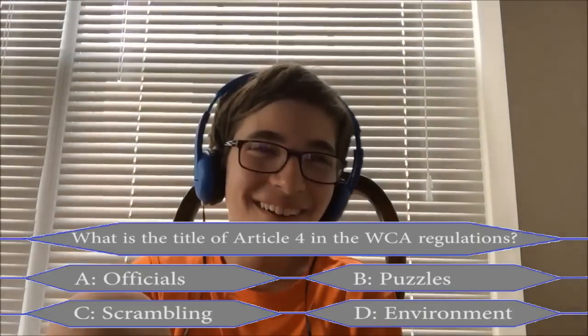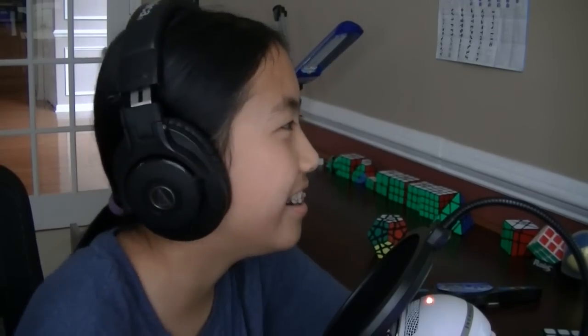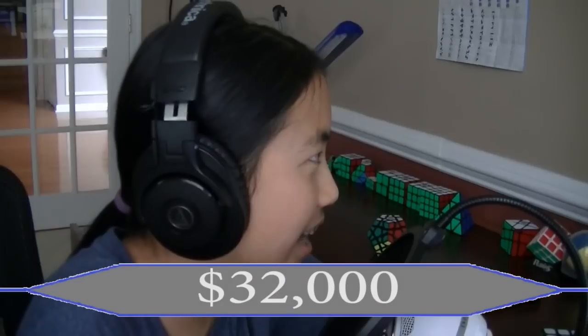You can see — it was scrambling. So you're going to leave the show with $32,000. That's the same thing that happened in the first episode of Who Wants To Be A Millionaire Cubing Edition. But congratulations — that's still a lot, and you made it pretty far in the game. Congratulations for winning $32,000. Thanks for watching this episode of Who Wants To Be A Millionaire Cubing Edition, and I'll see you in my next video.